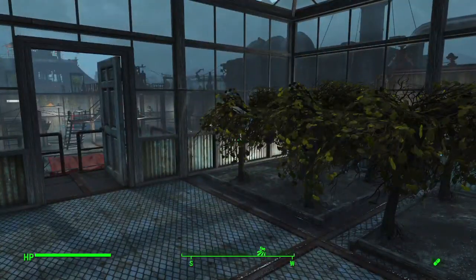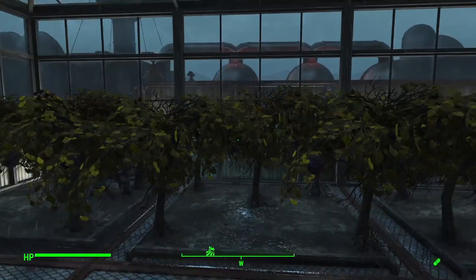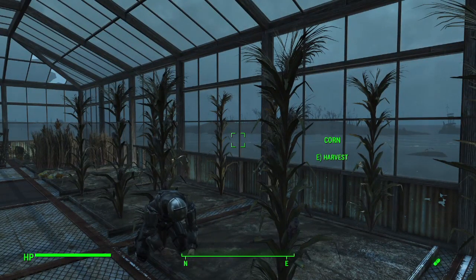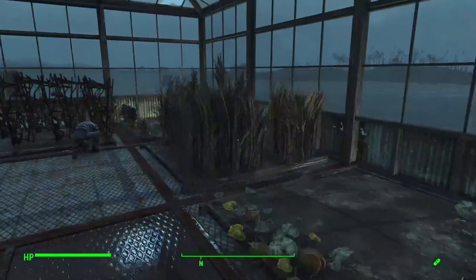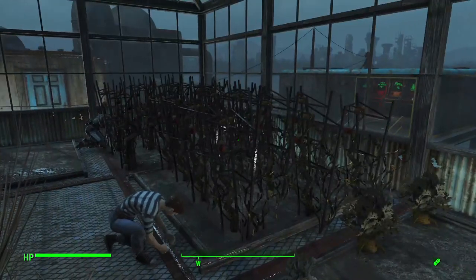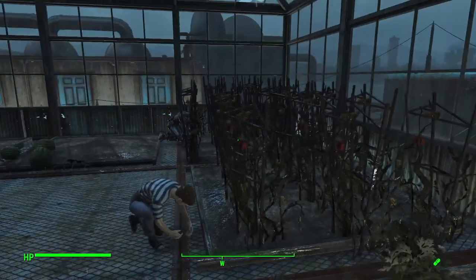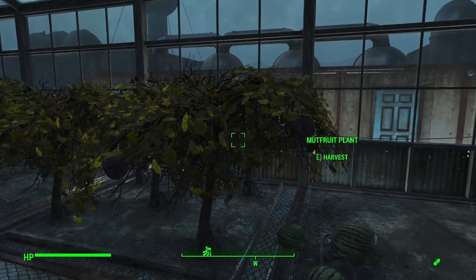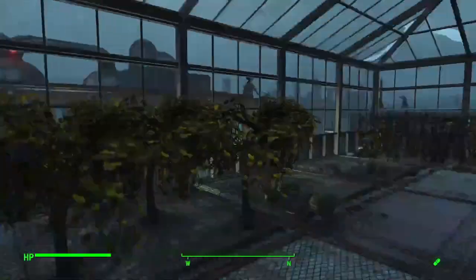Like all of my other settlements, I try to give people a varied diet — you're not just living off one subsistence crop. So if a plague moved in, you wouldn't lose the entire crop, only one type of vegetable. The more varied your diet, usually the healthier you are; if you're eating too much of one thing you end up with nutritional deficiencies. We've got corn, gourds, razor grain — which is kind of a mutated wheat — carrots, potatoes, which I guess is a mix between a potato and a tomato, and melons and mutfruit, which I have no idea what mutfruit is. Maybe it used to be like an apple or something.